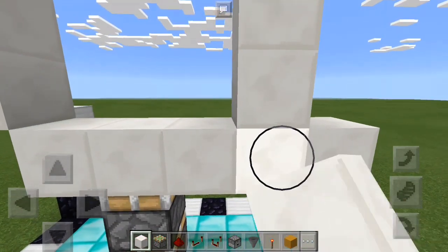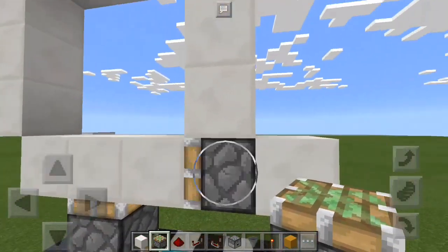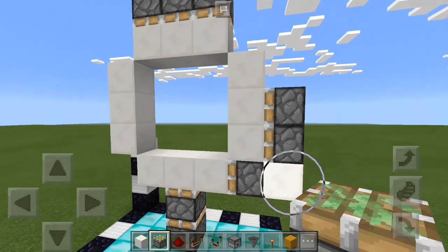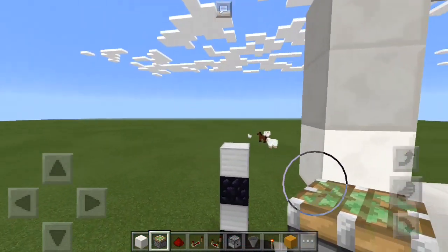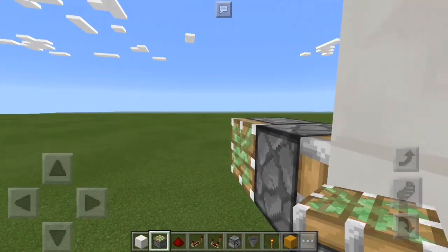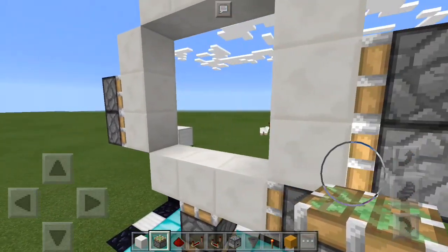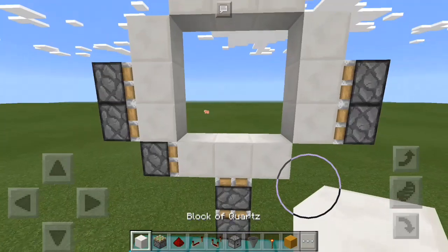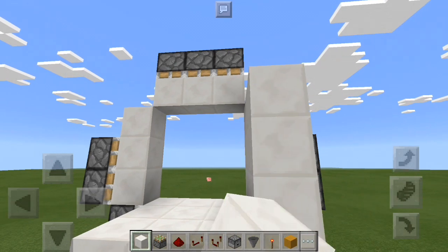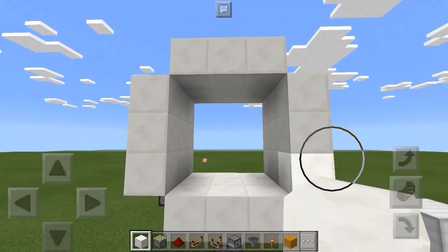Place a temporary block, then a sticky piston facing that way. Then place another two sticky pistons right here. You can get rid of that temporary block. We need two sticky pistons on this side as well. And there you go — that's the basic frame for the door itself. Now we're going to bring these out another two. These are all blocks of choice because you'll be able to see them, so just place these like so.